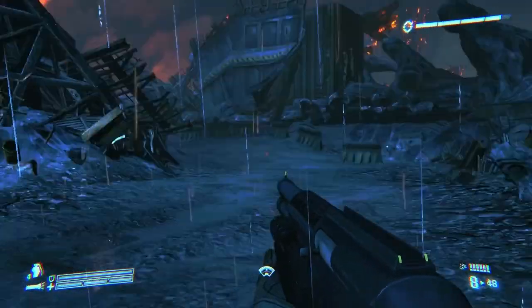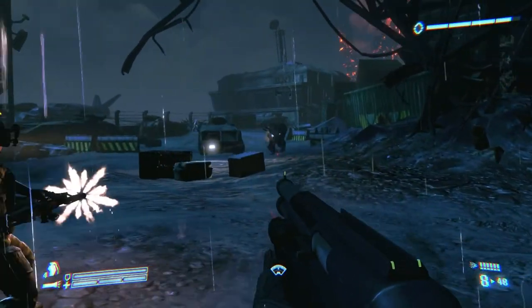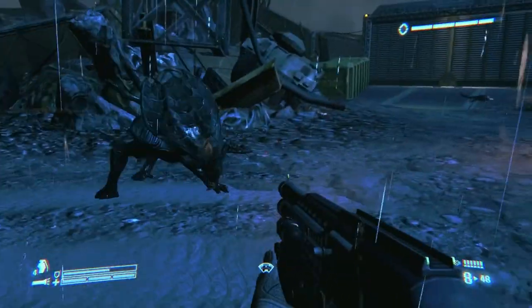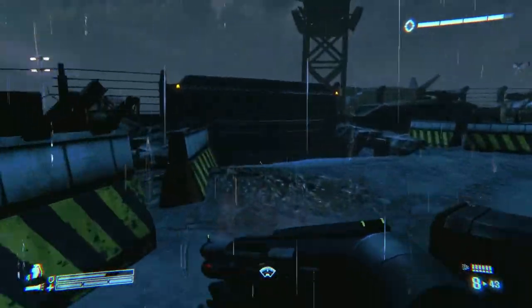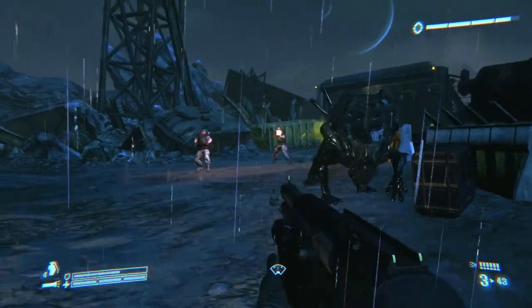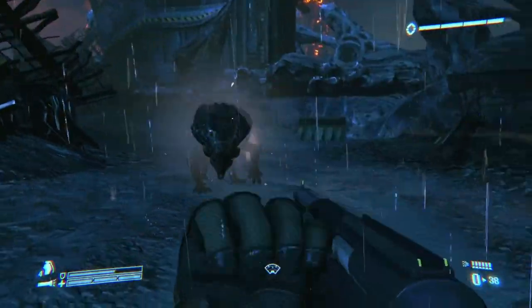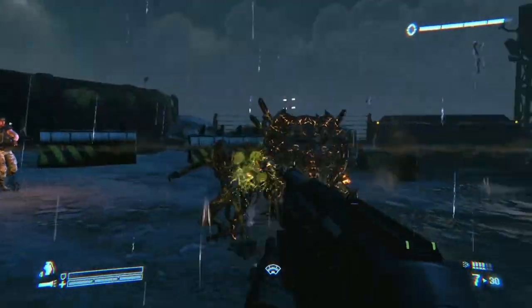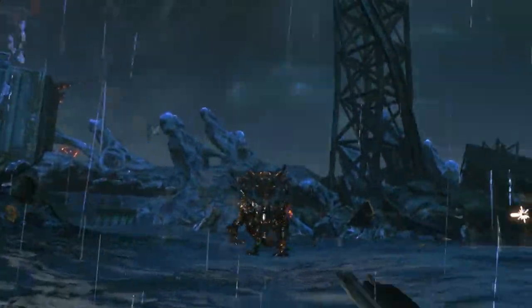I remember this part too — this is another dumb inexplicable enemy. This is the only other thing from that much better-looking trailer that is in the final game, and here it's just a retarded boss fight. It's your typical step-to-the-side-and-shoot-him-when-it-runs-past-you affair. No explanation for where this thing came from or what sort of post it would have passed. There's just a giant xenomorph with a crushy head.